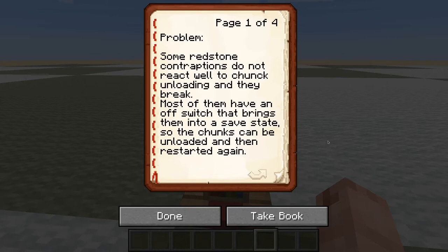Some redstone contraptions don't react well to the chunks they are in being unloaded — they break. I'm not sure, but I think that's true for all redstone, because redstone stops working once chunks are unloaded. But for some of those contraptions, this can have very bad effects in the way that they break and have to be fixed before they can be restarted again. So most of them for that reason have an off switch, but if you forget to switch it off before leaving a chunk, you're back to square one and the machine breaks.